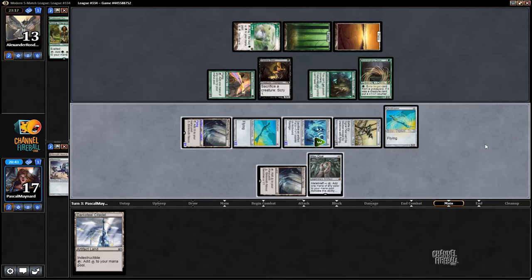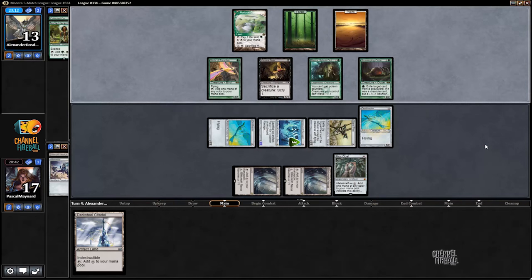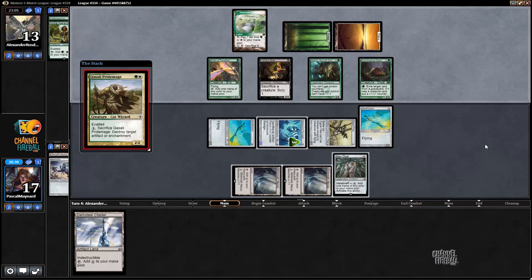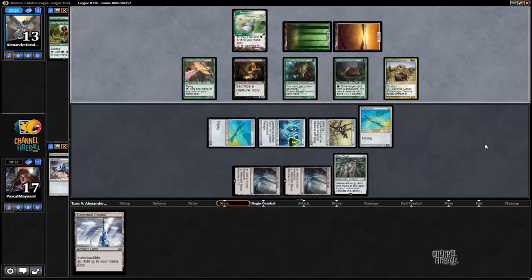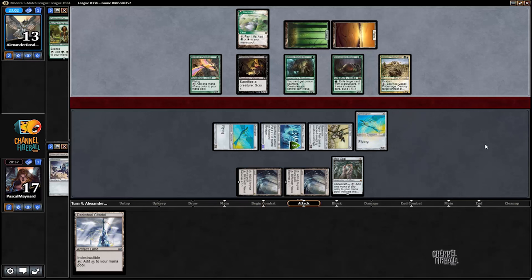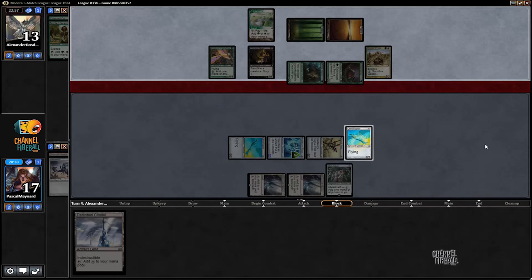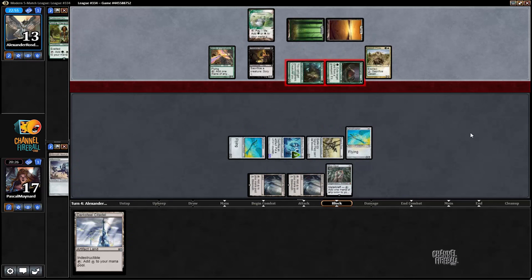It's not impossible that he would be able to stage a comeback, because he has an Ooze and we have two creatures in the graveyard. Prime Mage is a good one, and it makes him gain life — he can just chump block with a few things, effectively pumping his Ooze every time he chomps. I'm thinking I could block the Ooze, but I'm going to save it for later. You don't have to block it right away.